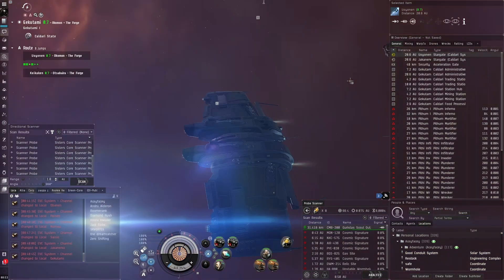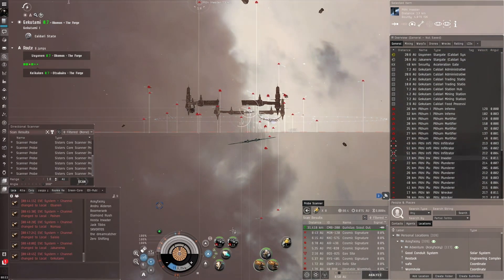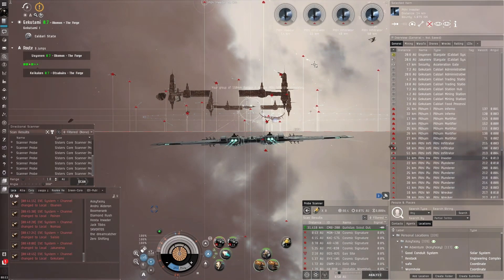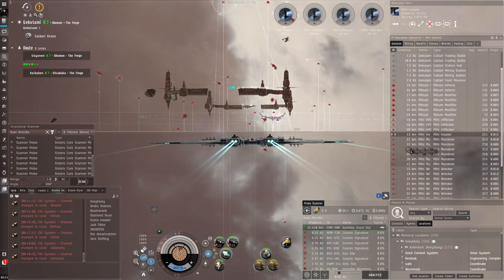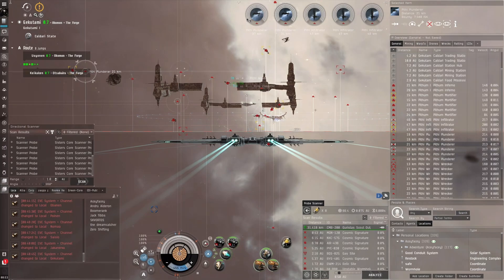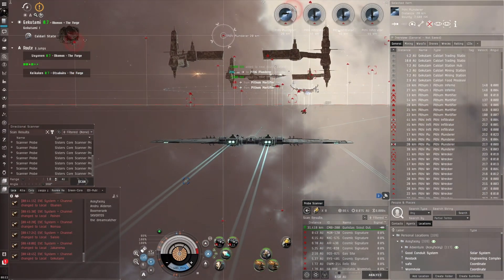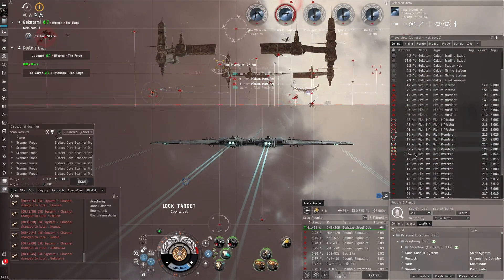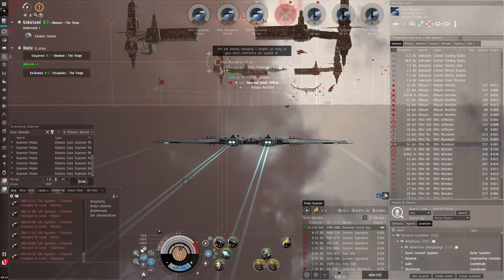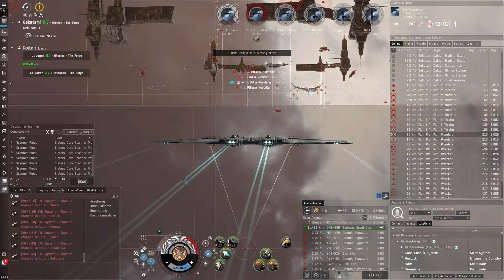I've used a blaster Hecate before and it was very slow — not because the DPS was bad, but because there was not enough range. Everything was just way too far away. So even though the blaster had almost double the DPS, it was so much slower because we had to get in close, and that was not a good time. But here with the railgun I think it'll be quite good. It'll also be a good understanding of how good the tank is — I'm quite curious how that works out.